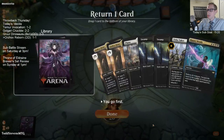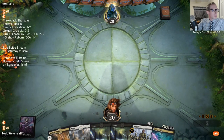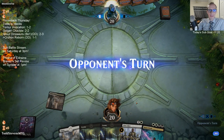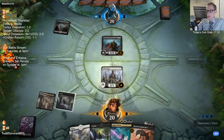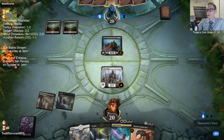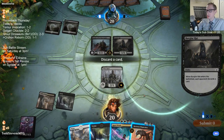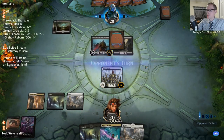Thanks so much for the sub, Johnny - appreciate that. Sub number 17 on the day. We'll see if we can draw some lands and make it work. Mono black vampires. Burglar Rat - I already mulliganed. That card is so punishing to people being on the play after you mulligan. It's so punishing.